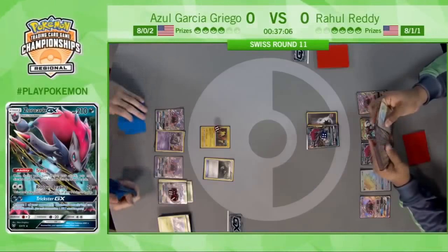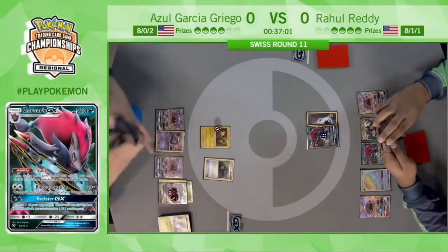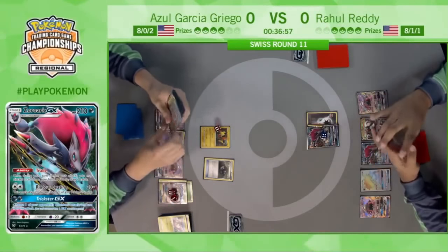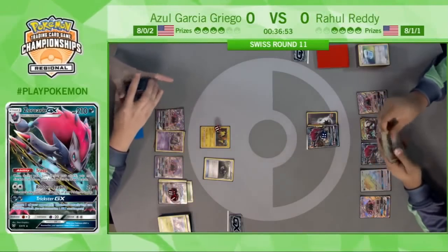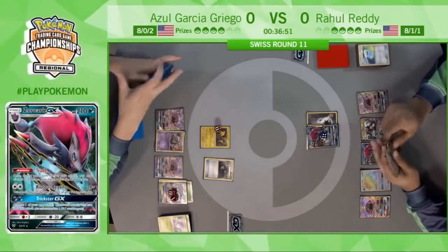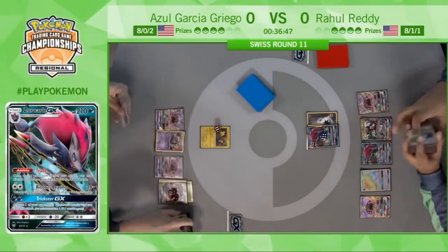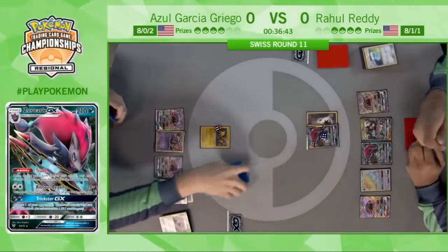That last turn was just unreal for him. That's the power of Zoroark — just being able to trade. If things were going better for Azul, he would just have Garbotoxin online, trade would be cut off, and Rahul wouldn't have been able to do basically any of that. That just shows you how strong Trade is and how important keeping Garbotoxin online is for Azul.